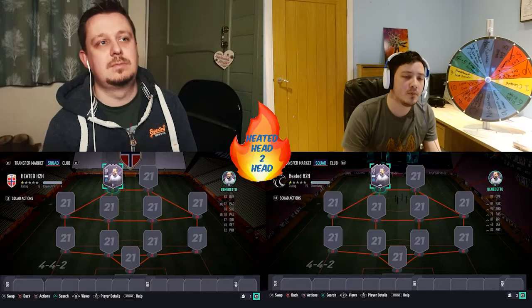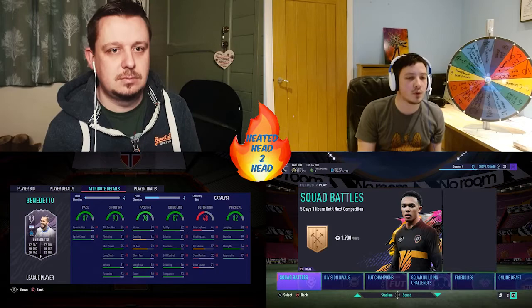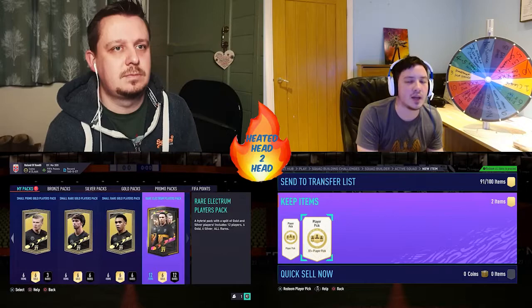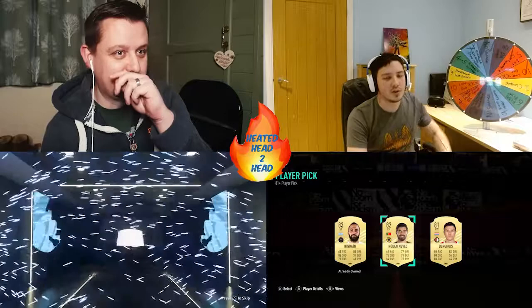So what we're gonna do now is try and get our second player. I'm going to try and set up some player picks, and Brad, you've got some packs stored up haven't you? I've got about seven packs in the store. So we'll go fetch our second players now — hopefully see you in a second. I've got myself two player picks, and Brad's got seven packs. Let's hopefully get a solid second player to go up against Benedetto — remember not Ligue 1, and not Argentine. Anything else is fair game. Starting with the best pack in the game — it's a walkout, go on!